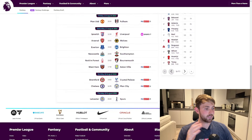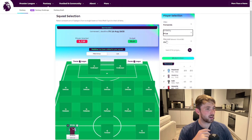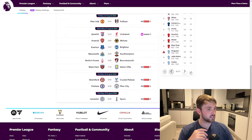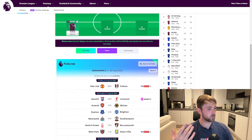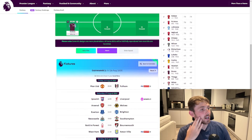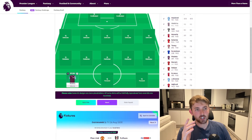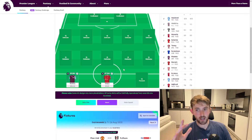For my second striker I like to go for a more budget option. I can change the filter to sort by price and work through the cheaper end of the list. I'm actually going to go with Cody Gakpo — not necessarily a budget pick, but he was really good for the Netherlands, a Dutch coach in Arne Slot has come into Liverpool, and I think he might have a pretty good season. For that reason, I'm going to put him in.